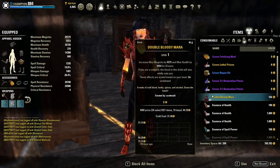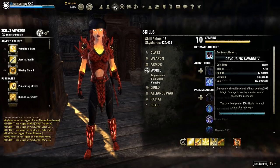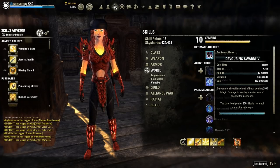Now let's take a look at the vampire skill line. The vampire skill line has a very nice ultimate called Bat Swarm. This ability is an area effect and, depending on the morph, will either heal you for each enemy hit or teleport you to an enemy and hit them for a large amount of magic damage.